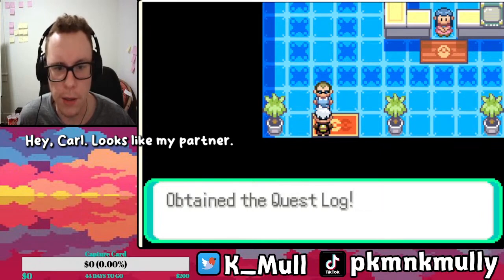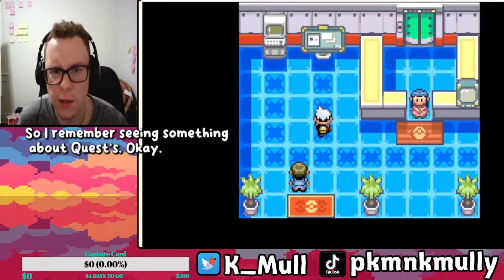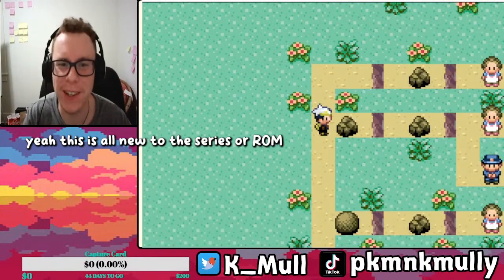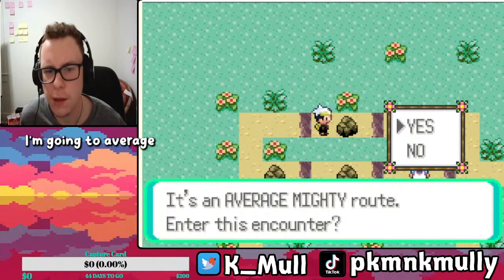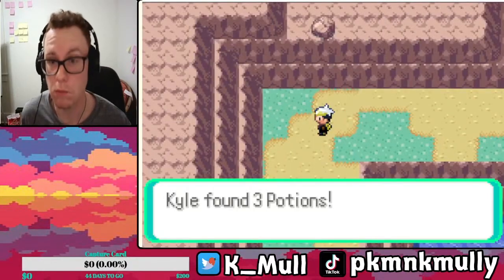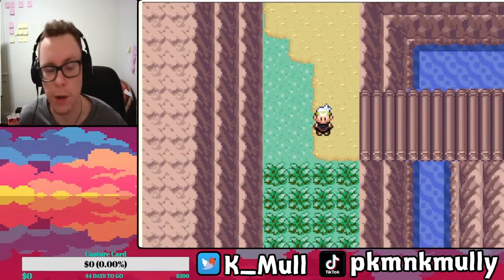Looks like I got a partner — hey Kyle! Ooh, quest log. So I remember seeing something about quests. In each run of this ROM, we go on different paths. Everything's random — I don't know what we're gonna hit. We'll take three potions.